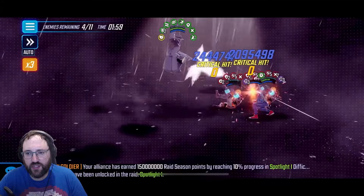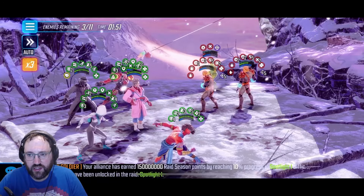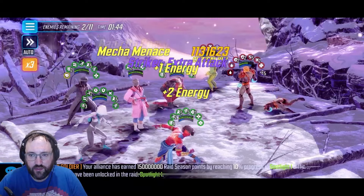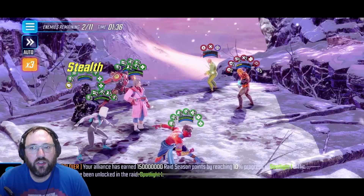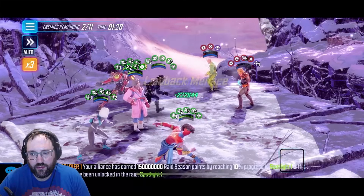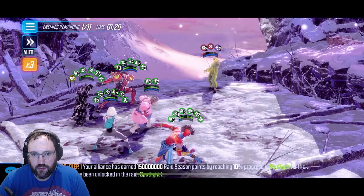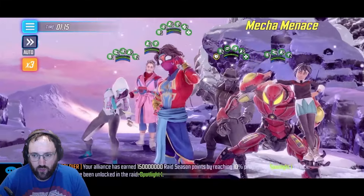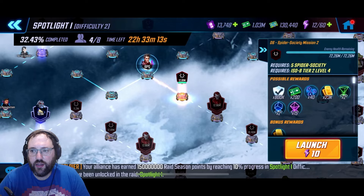Now it's all about cooldown management — short cooldowns on these abilities just allow us to keep going. Using Penny's basic, we get a double tap and a blind, which means Cosmic Ghost Rider won't hit us — really nice. We just go in and do basics to finish. That first node goes with no issues at all.